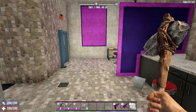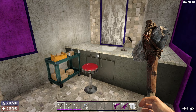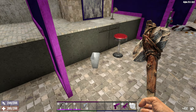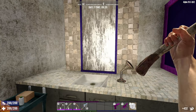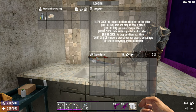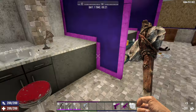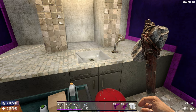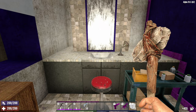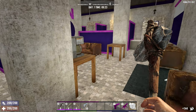Around here we have a mixture of utility carts and sinks, so plenty of places we can get acid. Also a few bins as well. If they haven't burst their way through, you can break them down and find stuff inside. Lots and lots of sink opportunity - those bottles of acid are what we're looking for.